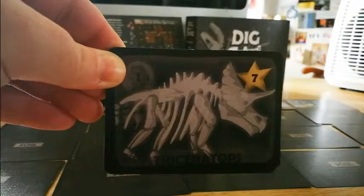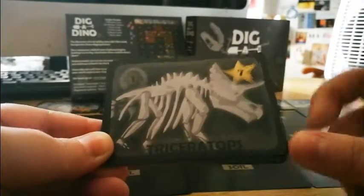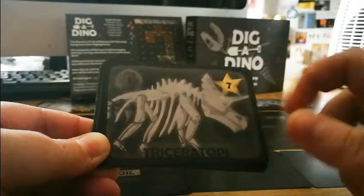Now let's take a look at the rock cards. If you got the Triceratops card at the end of your turn with a worker placed on it, you would gain seven points straightaway — but it's not completed, it still needs a tail.